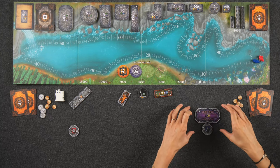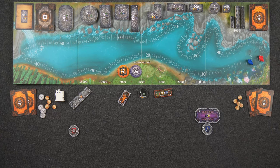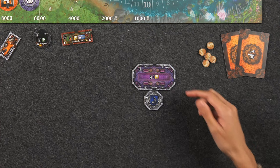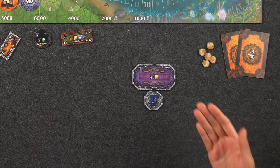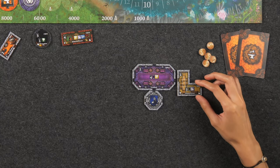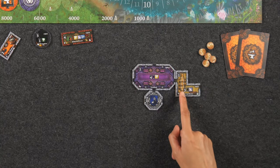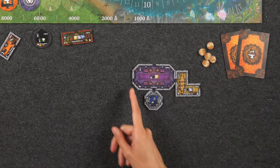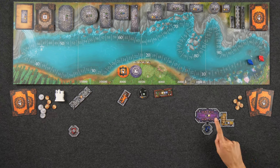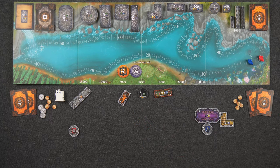Immediately after a player places their new room tile, they must score it. First, you score the points at the top left-hand corner of the tile — so for my vestibule, I score one point. Then you score the room bonus in the middle as long as it applies. If I had any food rooms connected to this room, I would score four points for each. On a future turn, if I connect a dining room to this room, I would first score the room points — one point — then score its room bonus of three points for each living room connected to it, then score the four points for the vestibule because I've attached a food room. Before moving on to the next player's turn, you check your entire castle for any scoring conditions that would trigger when placing that new room.